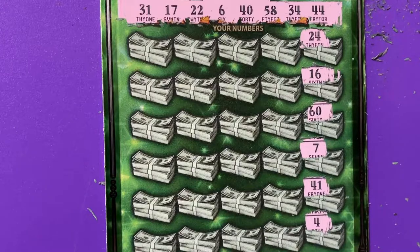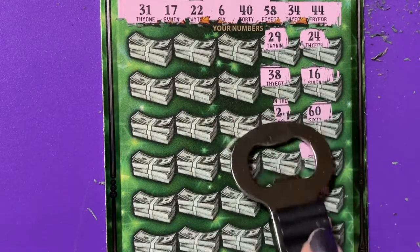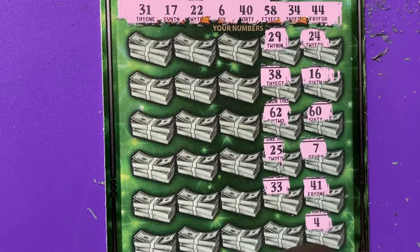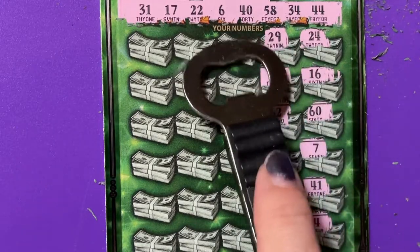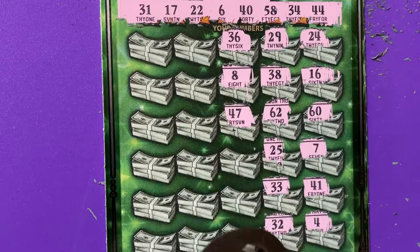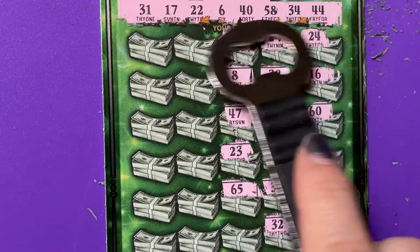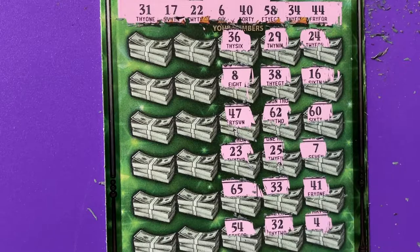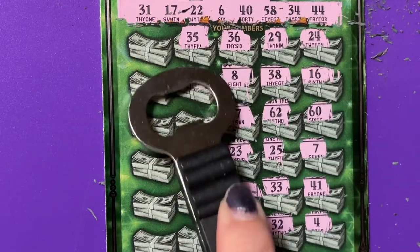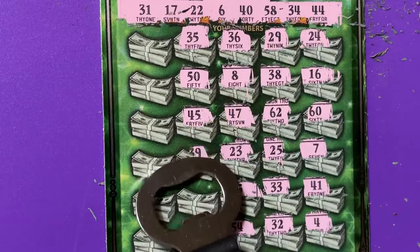29, 38, 62, 25, 33 — I have 34, and there's 32. 36, an 8, 47, 27, 23 — I have 22. 65, 54 — I am trying to pay attention. 35 — they have 34 up there. 50, 45 — we have 44. A lot of one-offs.